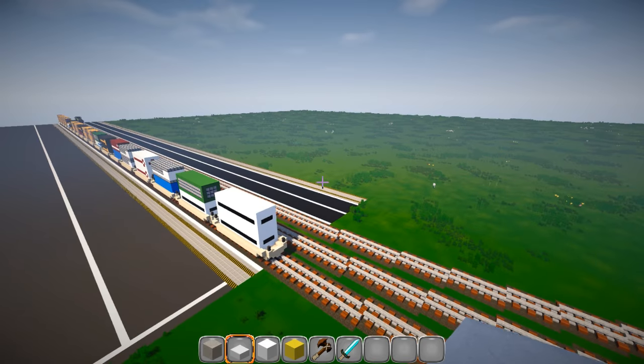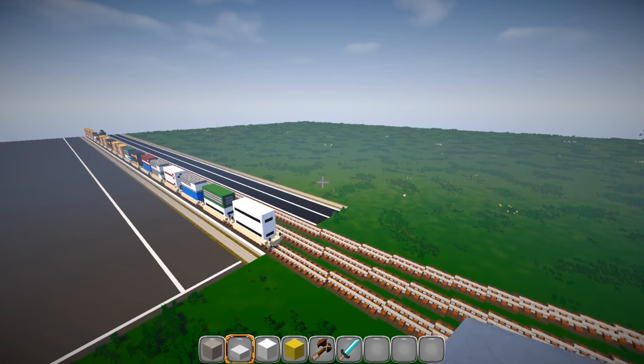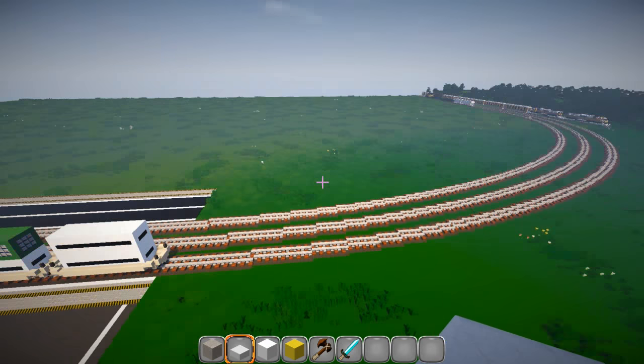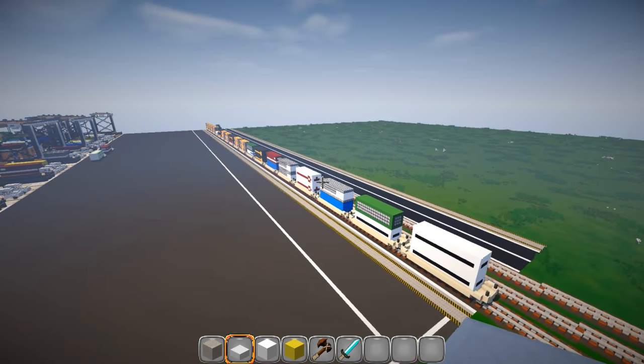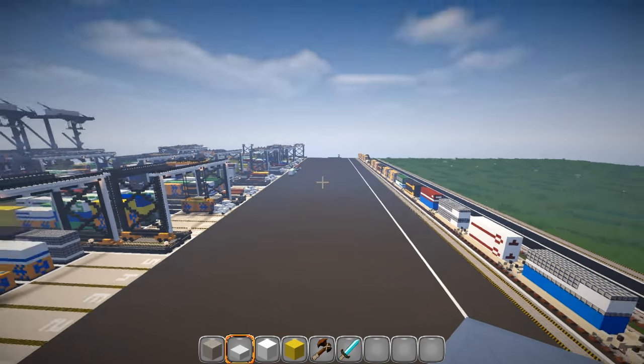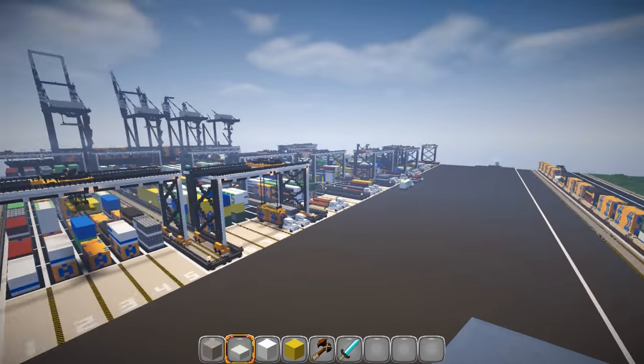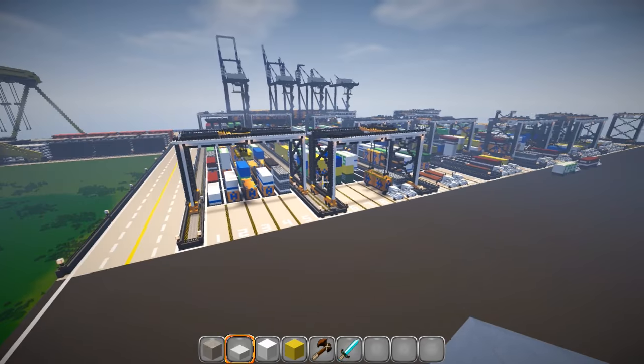I'll have anywhere between six and eight main lines for the trains to come in for unloading. That's where the intermodal containers will come in on the rail system here - and that goes way down there, we'll look at that a little further as I get down that way.